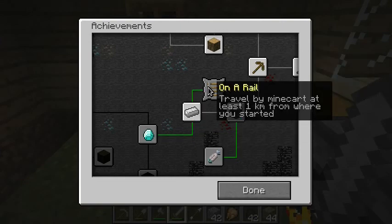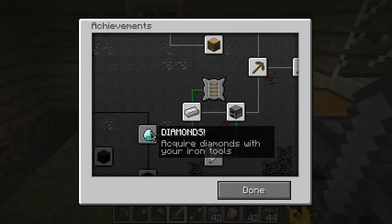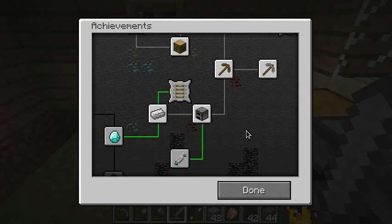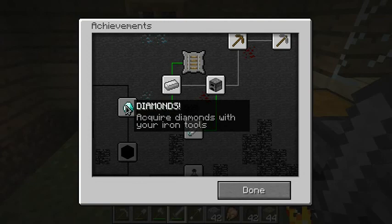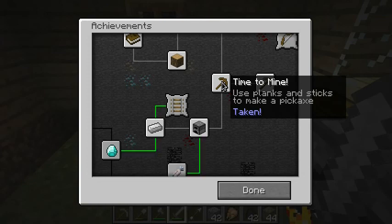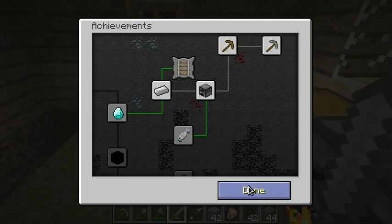Now: travel by minecart at least one kilometer from where you started. One kilometer — I'm not exactly sure of the scale in the game, but that sounds like a lot. Acquire diamonds with your iron tools. What? I can't acquire them with my stone tools? I guess that would make sense — maybe diamonds are so hard you need iron, not stone. So I wonder if that's why I couldn't get the iron before, because I was using a wooden pick. Well, I still have my wooden pick so I can try that next time.